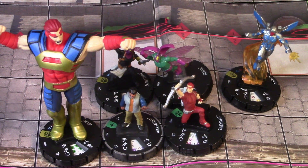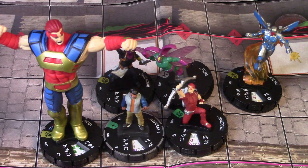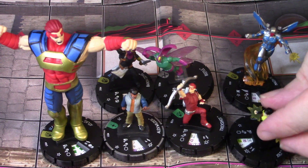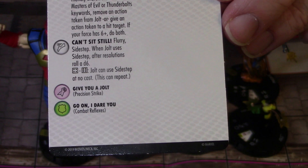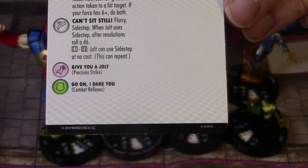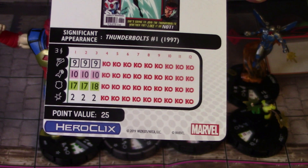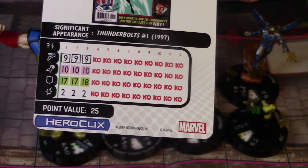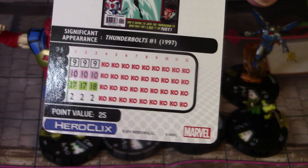We have 30 points left, so we're going to bring in a seventh character — Jolt, at only 25 points, as a good secondary close combat attacker. She also has the Assembled Bolts and Masters trait. She has a special movement power: Flurry and Sidestep, and when she uses Sidestep after resolutions, roll a d6 on a 4 through 6 — Jolt can use Sidestep again at no cost, and this can repeat. She's only three clicks long, but she could potentially sidestep over and over again. She has three range, 10 attack with Precision Strike, two damage, and Flurry on that special.